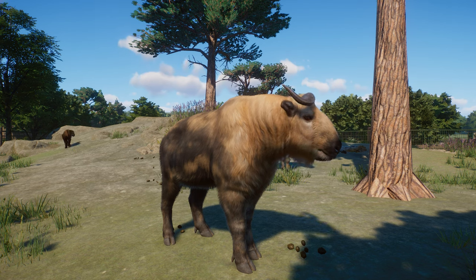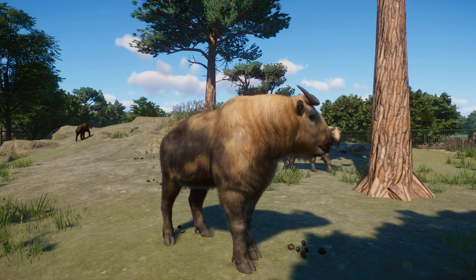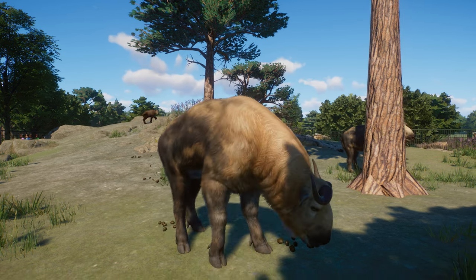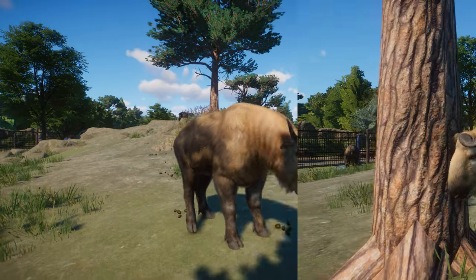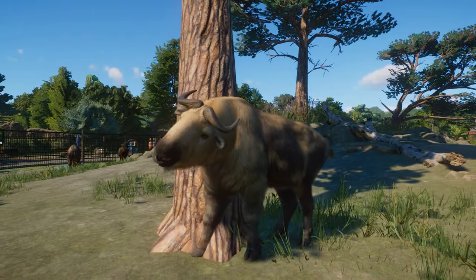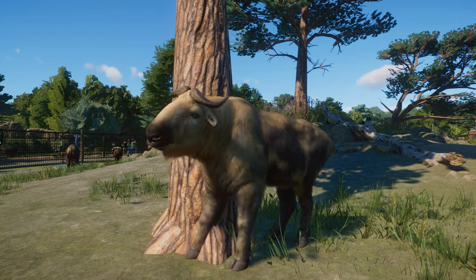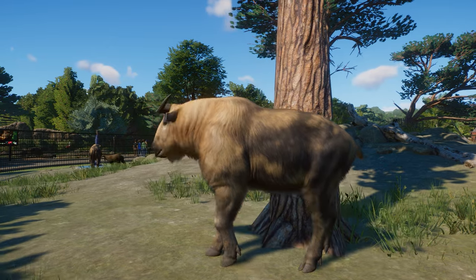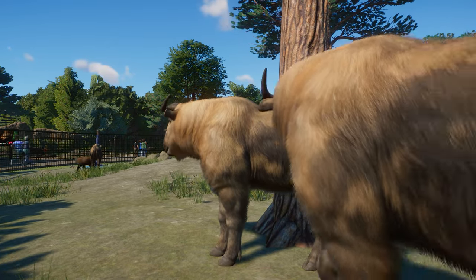In this video we'll have a look at all of those new animals — their babies, some animations, their Zoopedia facts, and also some of the unique color variations. We are looking at the female Takin right now. You can see the scratching animation, which is super cool. The female is slightly smaller and slightly leaner than the male.